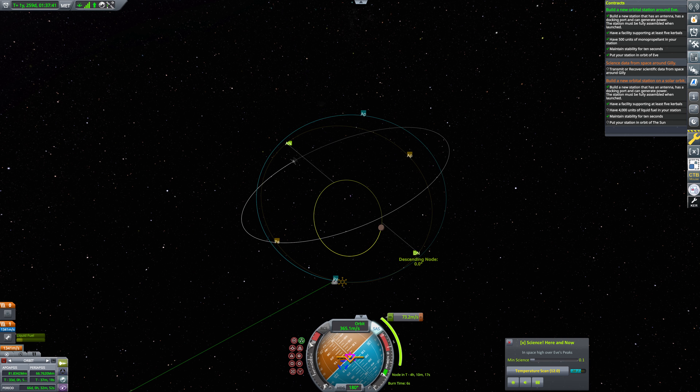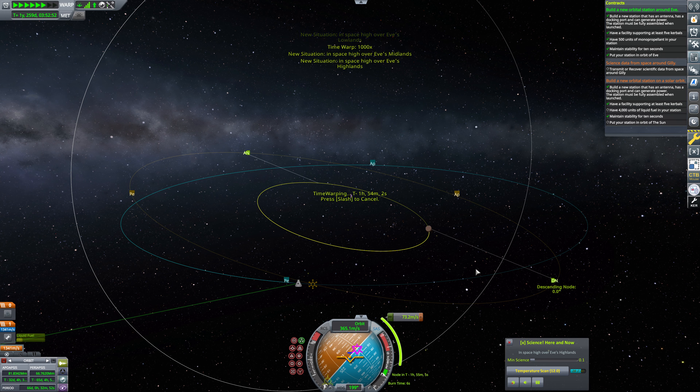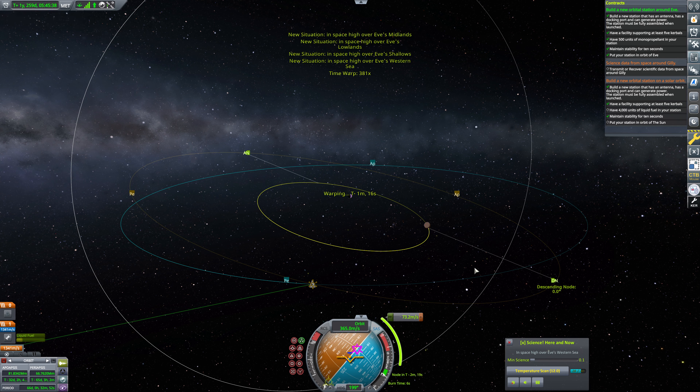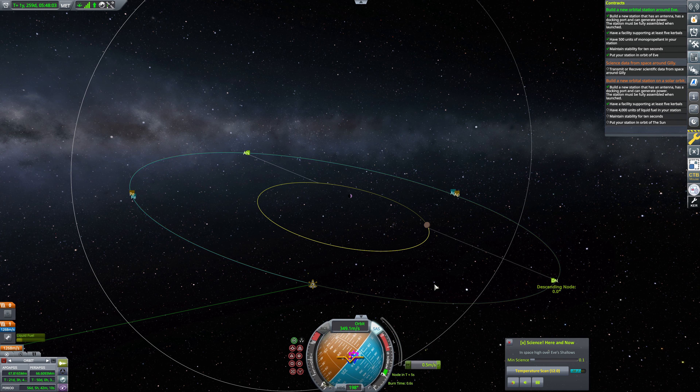So we've got some time there. We're going to need to change our inclination, and once we get that changed, we'll need to intercept Gilly. But first things first, this burn. There's Eve way out there. Magnificent. We're going to burn this at 59 and a half seconds — let's go ahead and warp forward a little bit more. We will burn this right about now. We're going to physics warp this burn. It's going to be a little bit lengthy, but we'll just bring our speed right on down and get ourselves into orbit here.